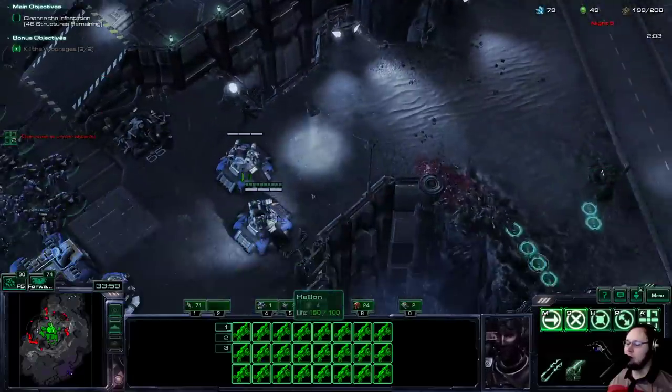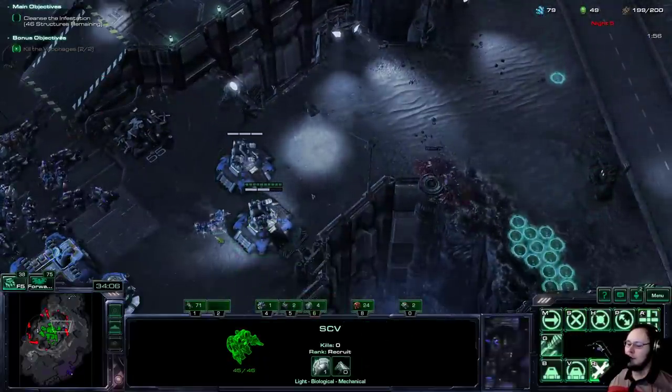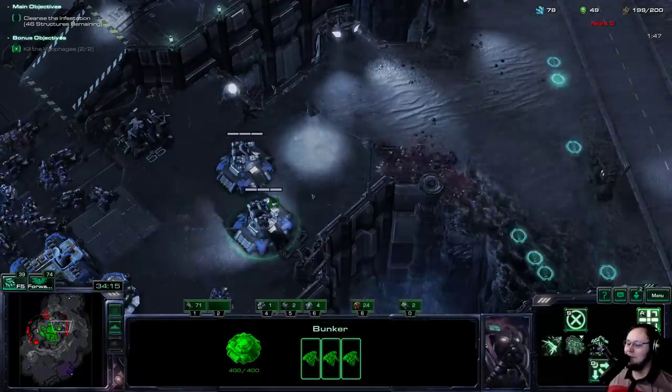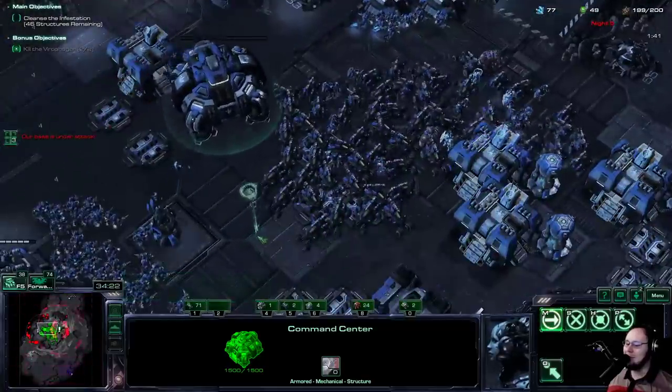There's very little pressure coming from this side — it's just a conga line that seems to be getting cleared up. How many kills do you guys have? 111... 110... 114. Wow, insane. There's a lot of enemies on this mission.